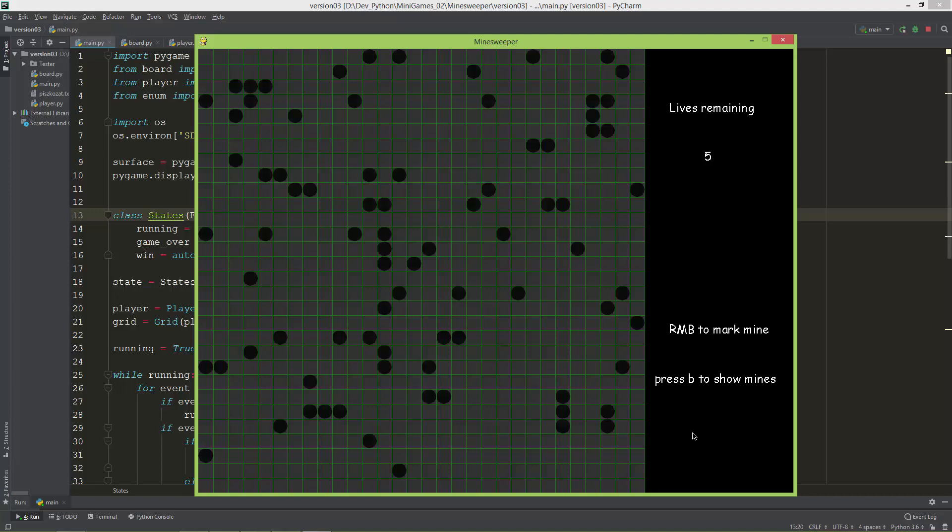If you press B, it shows all the randomly generated mines. Now I'm going to lose the game so you can see the losing state. I'm clicking on mines — as you can see, lives remaining drops: four, three, two, one, zero. It brings up game over and 'press space to restart'.